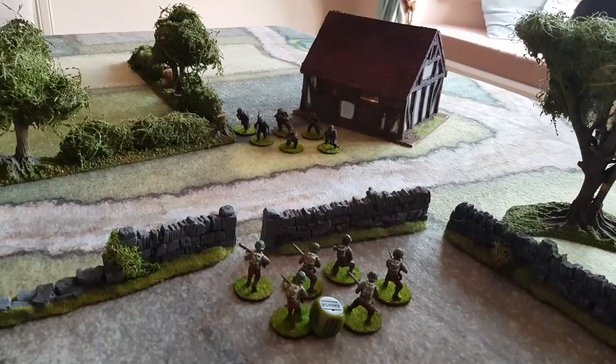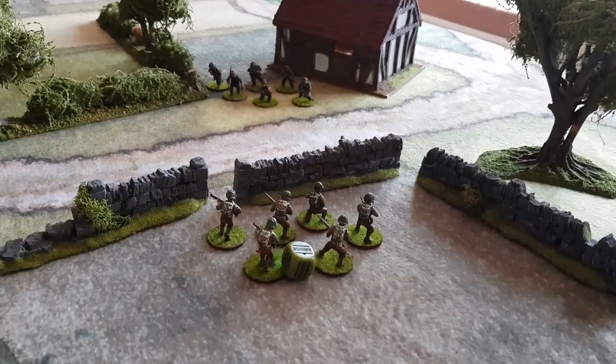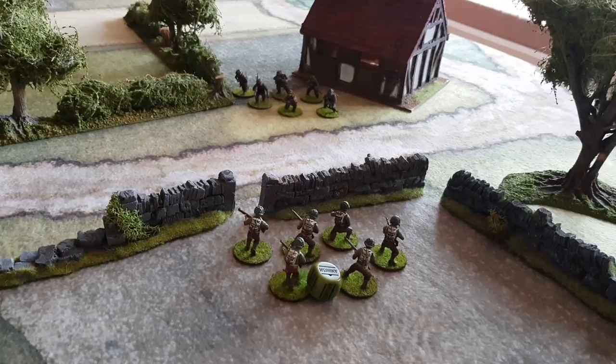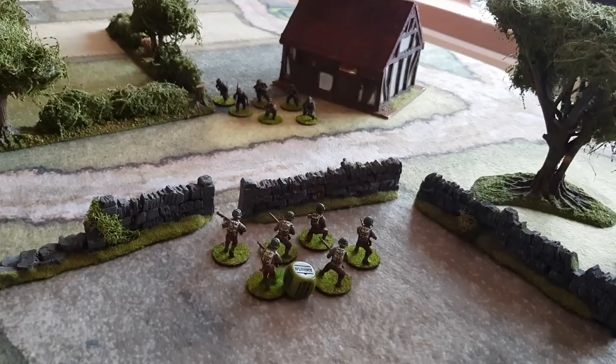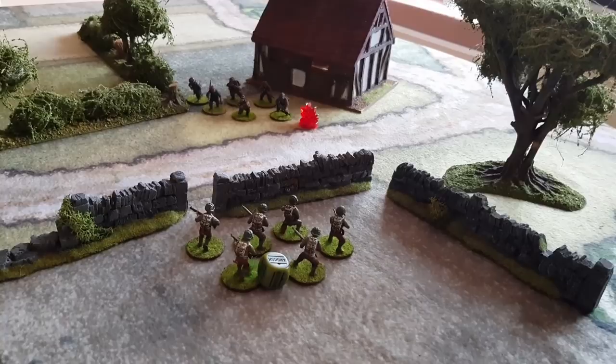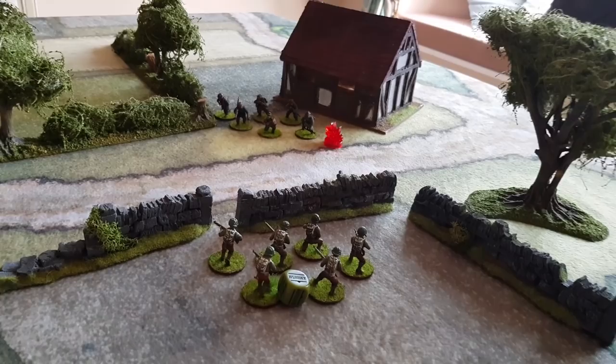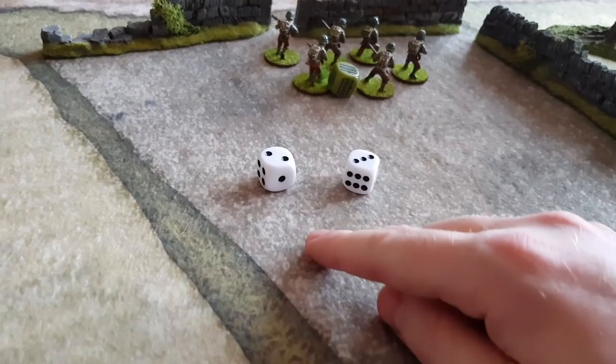Any hits scored — we now need to see if we kill any men. Regular troops are killed on a 4+, and veteran troops on a 5+. The Germans are regular, so killed on 4+. Very importantly, every time a unit is hit it takes a pin marker — even if no one dies. We roll our 2 dice needing 4s; let's say we rolled a 4 and a 1, so we've killed one guy. You take one model off the table.